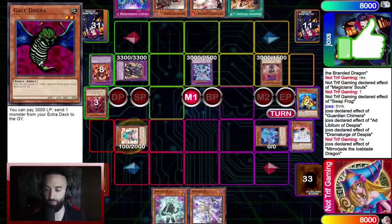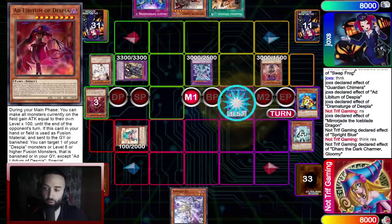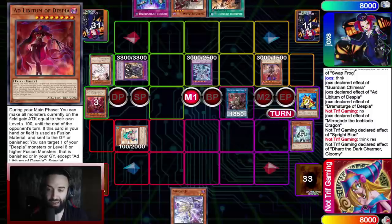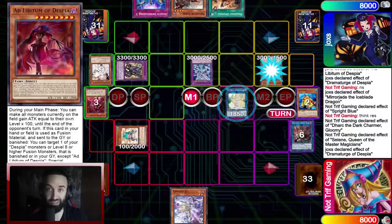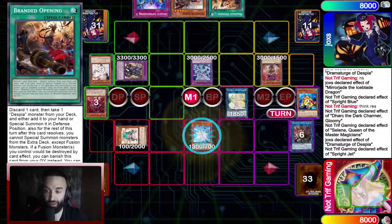So next move, I'm going to summon Ron and Toad to special my Sprights. He's going to negate that with Ash — I'm like, that's fine. I'm going to bring out Dark over here. Dark is going to special a random Dark in his graveyard. And now here I'm going to go to Selene. At this point he's going to negate Selene, knowing Axis Code will come. I still need to kill him and he still has Brandon opening in the graveyard. So even with Axis Code, it's going to be really, really tough.